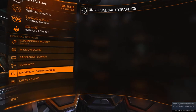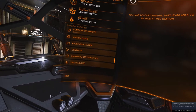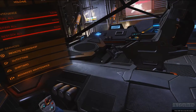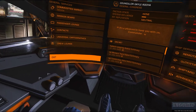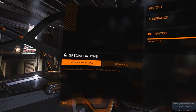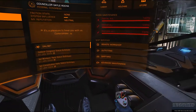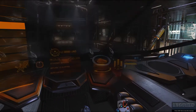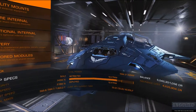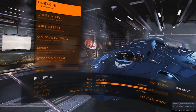Universal cartographics — that's why I do a discovery scan and a surface scan, to get those rewards. Crew lounge: I have a second seat, so I can hire a gunner for example. Remote workshop is for engineers and their blueprints — I've got blueprints up there for different things. Outfitting is where you can buy additional modules, upgrade modules, or downgrade modules. I convert from cargo for trading to planetary for a lot of my videos and for gathering materials.